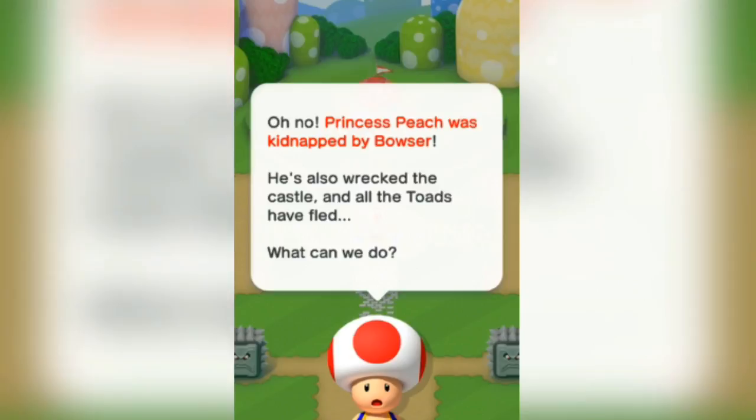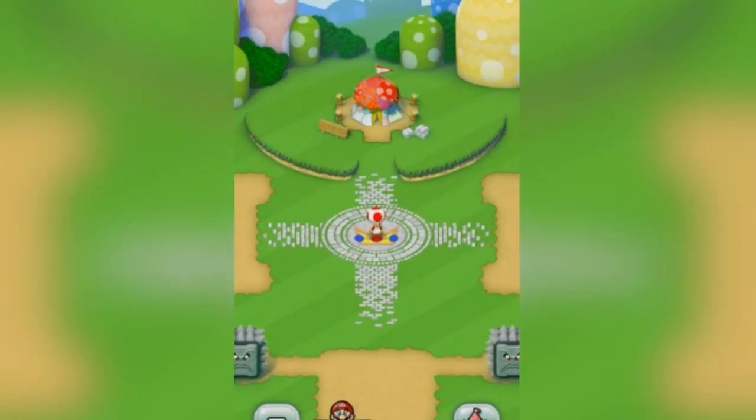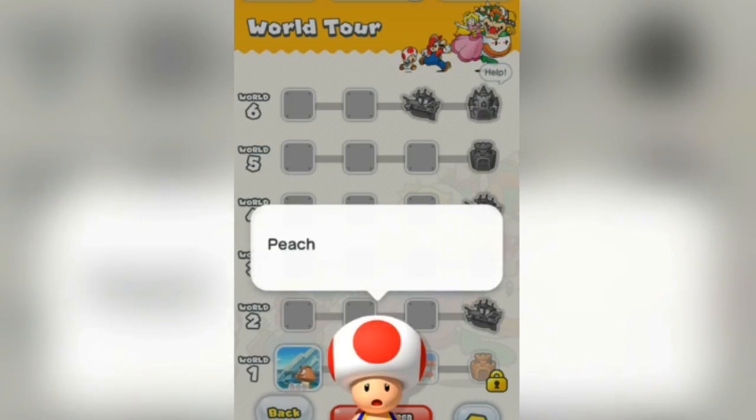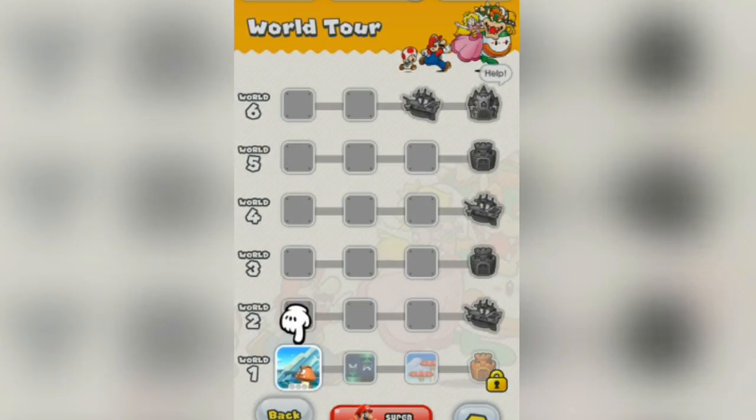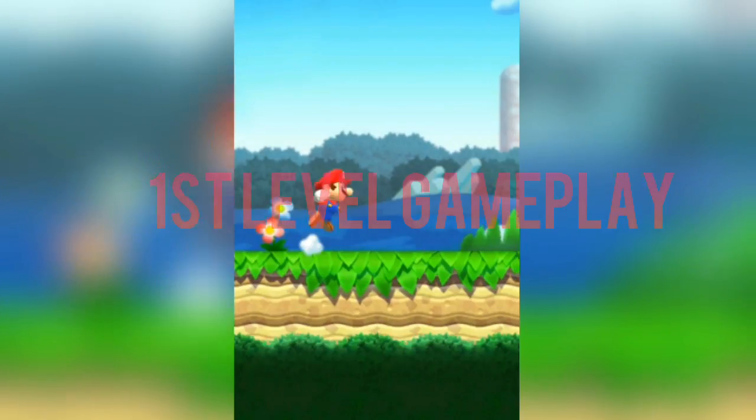There's some text here about the princess being kidnapped or something like that, so I'm just going to go ahead and play the game. I need to rescue her, so I have to do this level — world one out of one. After this I think I'm going to do a multiplayer game or something like that, so let's just play.